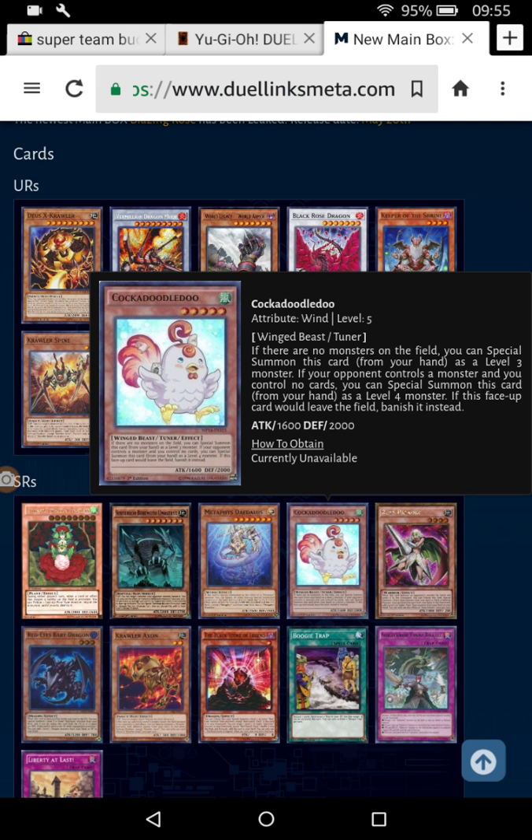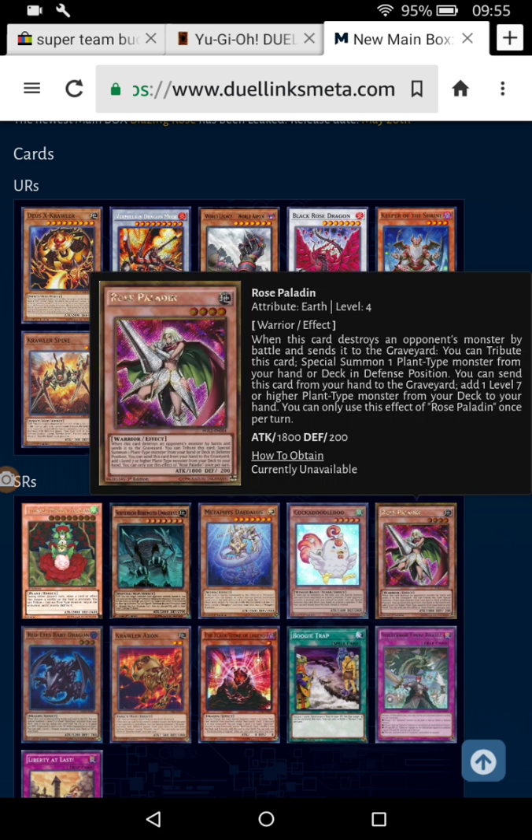Rose Paladin — when this card destroys an opponent's monster by battle and sends it to the grave, you tribute this card and Special Summon one plant-type monster from your hand or deck in defense position. You can also send this card from your hand to the grave to add one level 7 or higher plant-type monster from your deck. Rose Paladin seems like a good, decent plant monster.